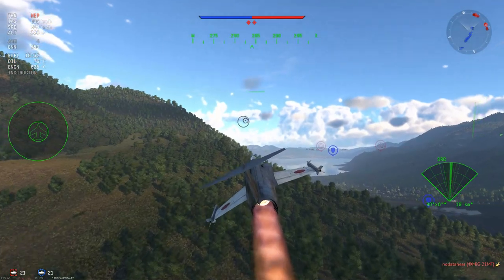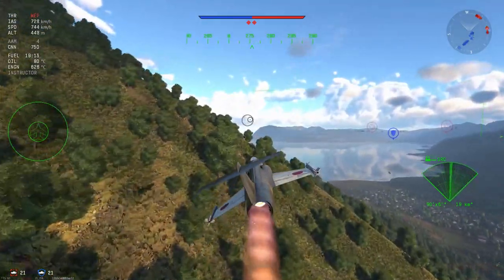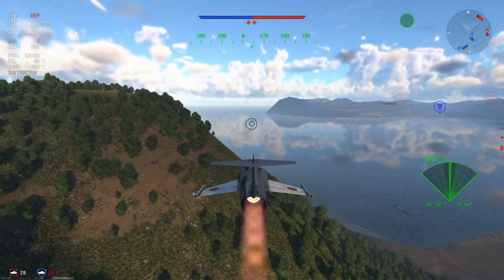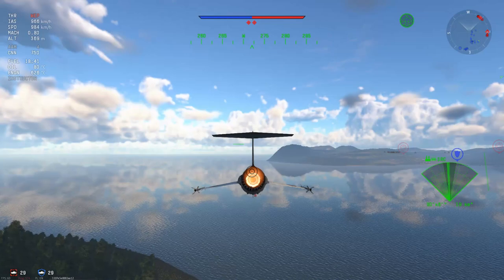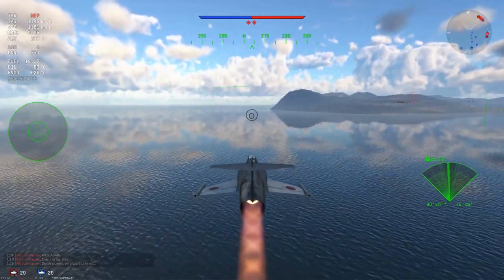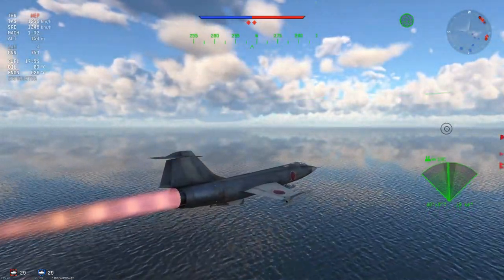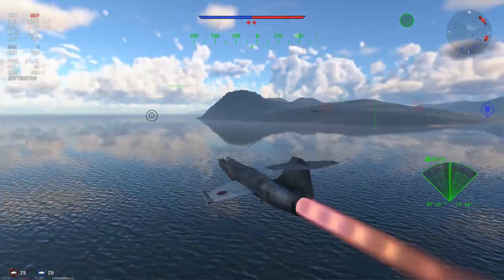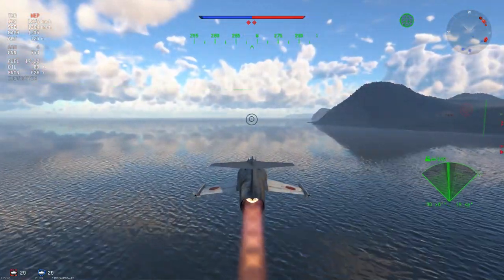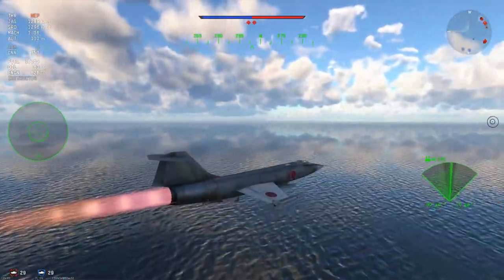The F-104J is basically just a Japanese F-104CA or something like that. It feels very much like an F-104G from the Chinese tree, but a little bit lighter and a little bit less grunty. It's definitely not quite as fast as an F-104S. I'm not actually quite sure what it is — someone let me know in the comments below, because you guys will know a lot better than me. All I know is that it is a supersonic lawn dart with four other supersonic lawn darts attached to the fuselage, with a little bit of brute and fire coming out the back.